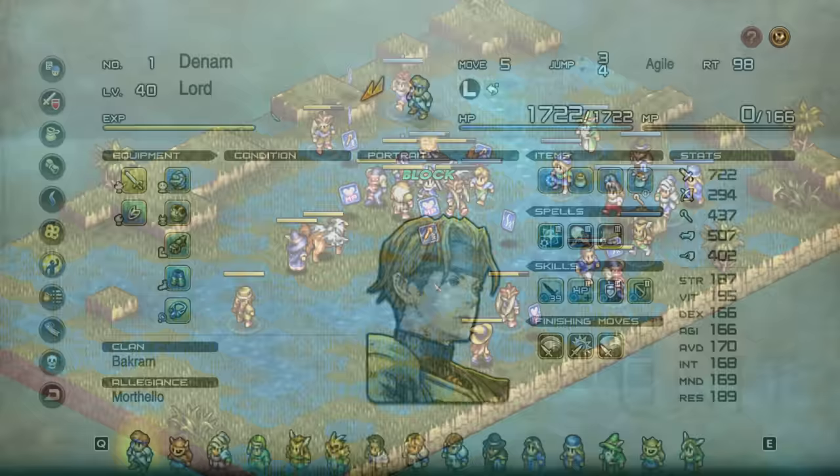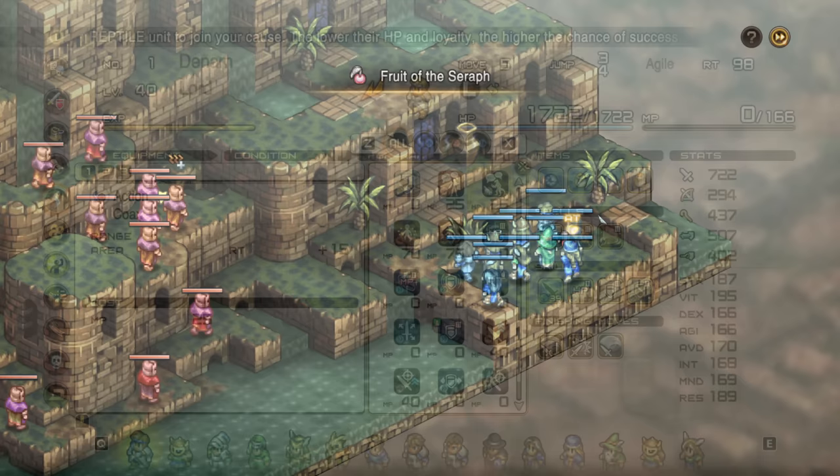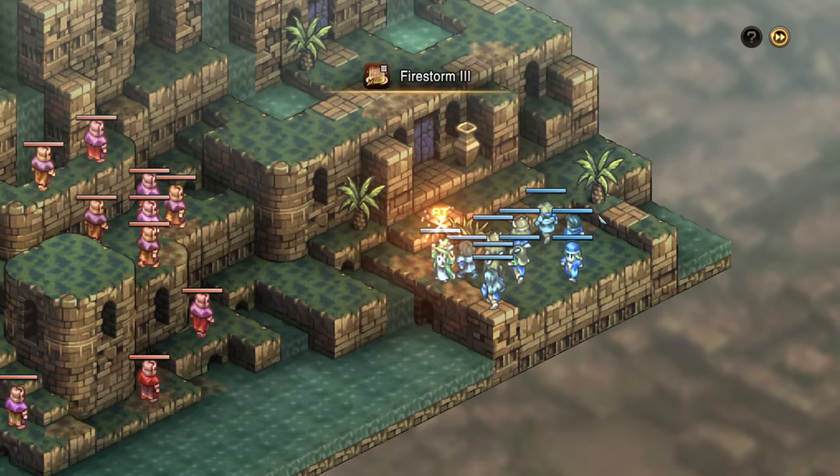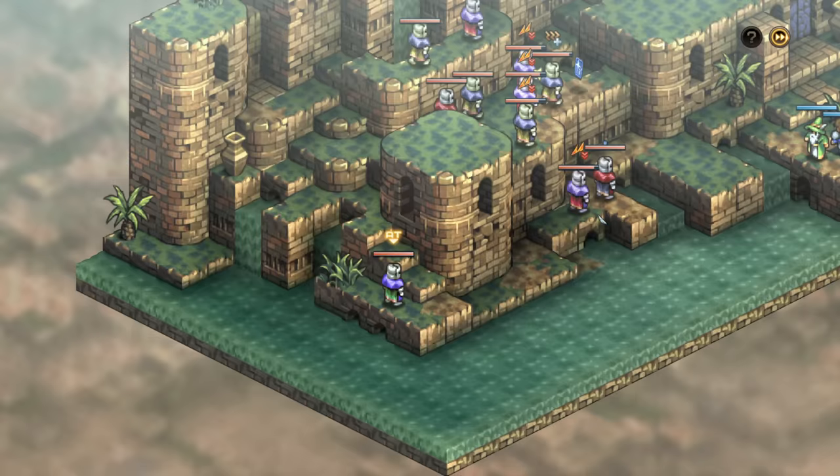You can also recruit enemies. One of the skills you can assign to each character is the recruit skill — there is a recruit skill for each enemy type. As enemies get low on health and morale, or loyalty as the game calls it, you can attempt to recruit them. This offers a low chance to just bring them to your side, and if they survive, they become your unit. This is how you'll get a lot of the more interesting unit types such as beasts, dragons, and golems. Some classes specifically revolve around empowering those units, such as the beast tamer.